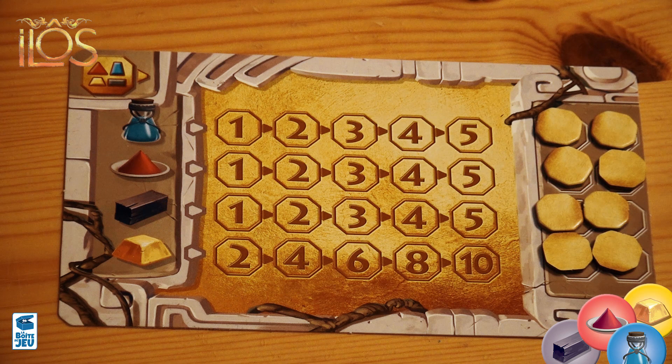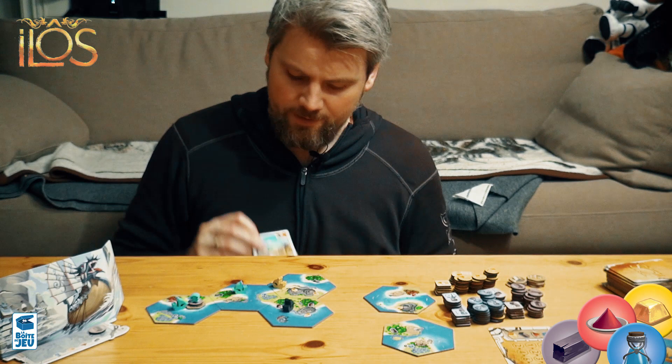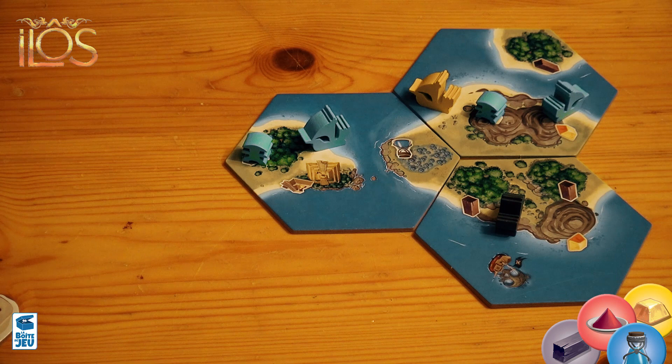The next action is to build a resource supply — or mine some resources, maybe. One ship is required. You pay the cards, of course, put your pioneer on the resource you want, and take the corresponding resource token in front of your screen. Now I produce two black every round, so I put two tokens behind my screen when I'm done with my turn.